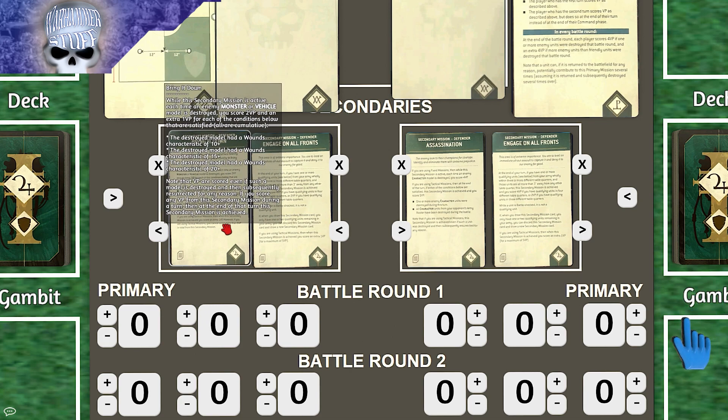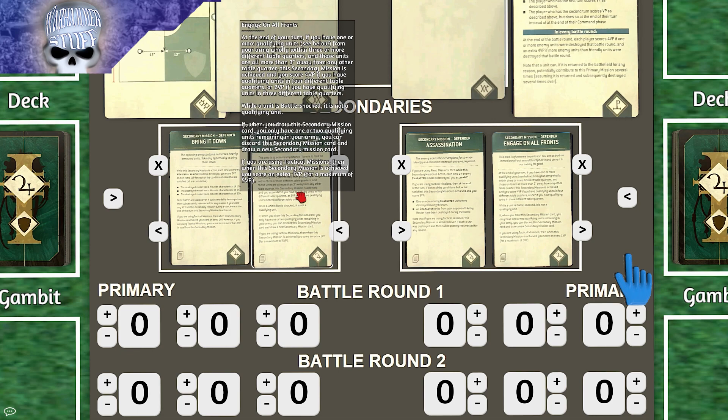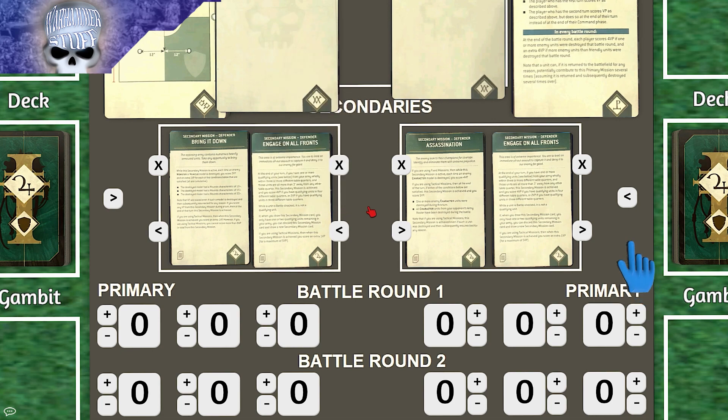For secondaries, GSC is taking Bring It Down — three VPs for every Knight killed and four for the Warlord — and Engage on All Fronts, which my mobile army has a good chance of doing. My opponent selected the mirror version: Assassination since I have eight characters, and Engage on All Fronts because I have a lot of units. I don't really know what else to take, but I think I can move around enough.